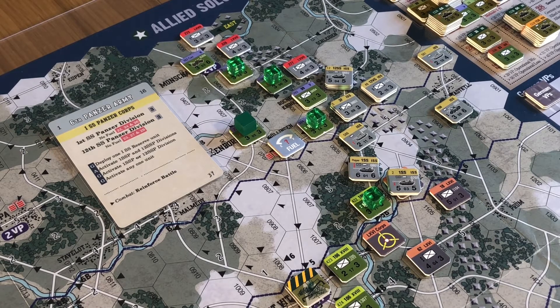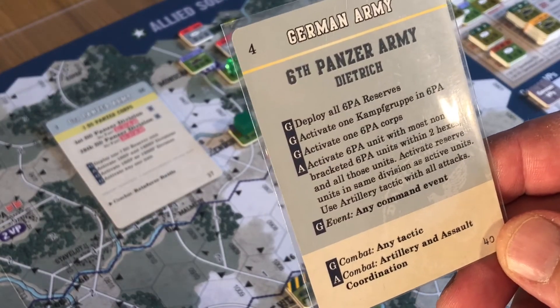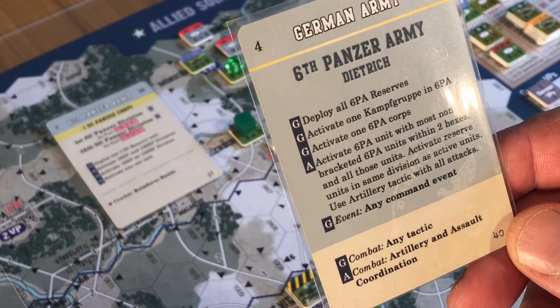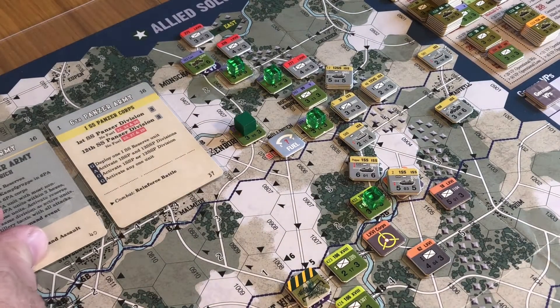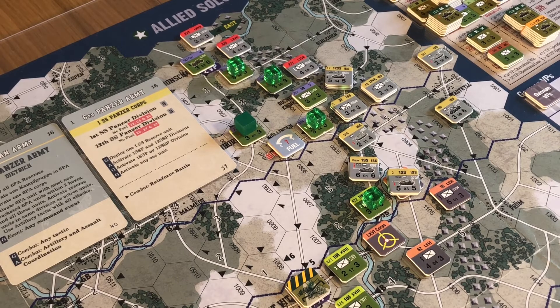We're going to draw a combat tactic - 6th Panzer Army cards, so that means artillery and assault coordination. Okay, that's going to bring in the 66 core unit that's underneath as well. There's not a support card so we don't get to use that for a combat tactic. No reserves. We can't play the air power card. Now we're on to the drawing of chips.